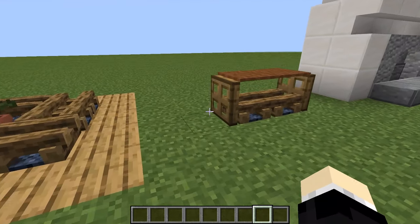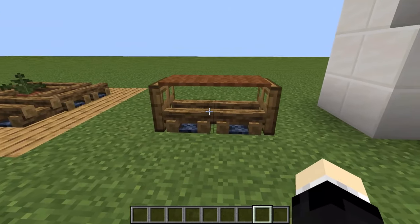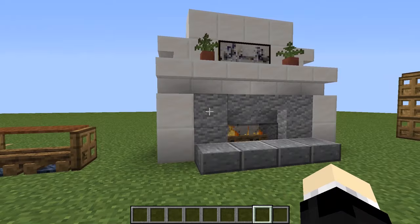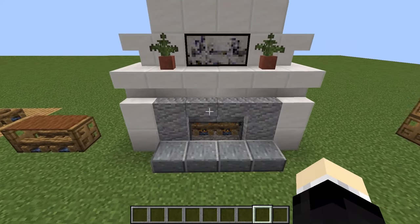This is a coffee table. You can change the color of the carpet as well. I'm sure everyone thought the same thing when Mojang added the campfire, but here is a fireplace design.